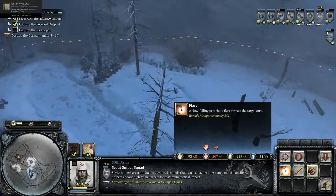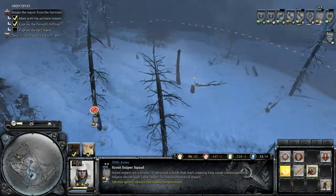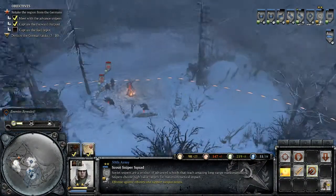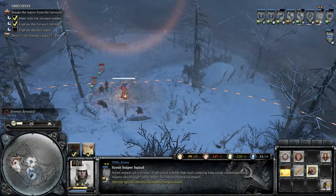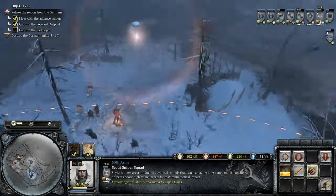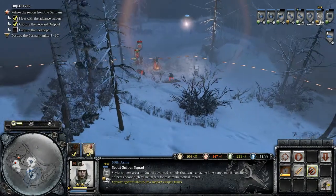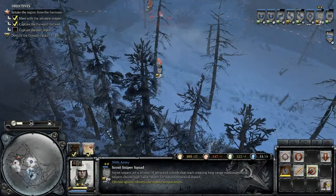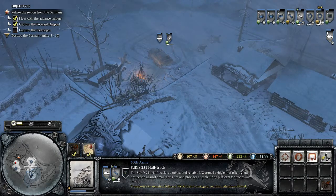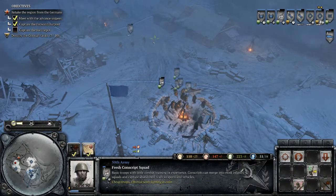Let's take cover behind this tree, and scout out this whole area here with the flare. So I've got a thing facing that direction. Well, I can't resupply my scouts. So let's get this guy out, send him back, and let's get a conscript group.